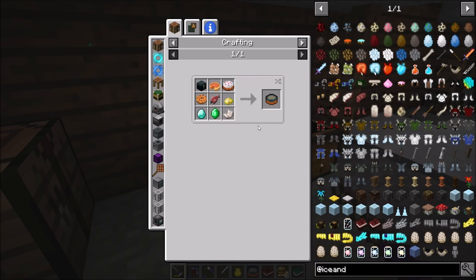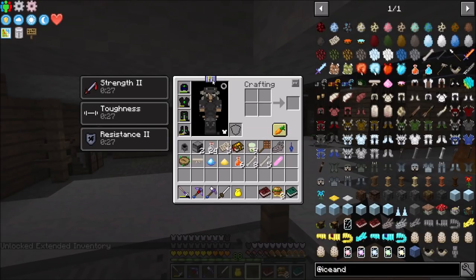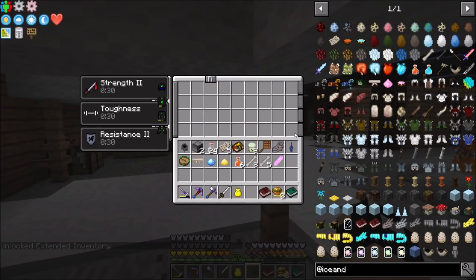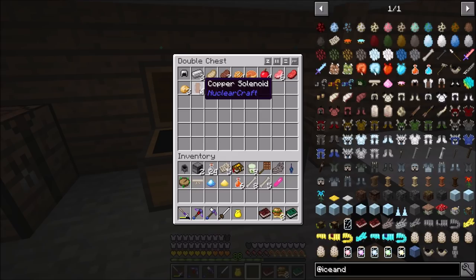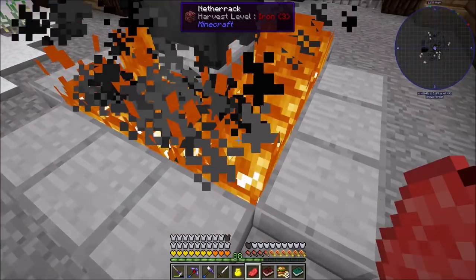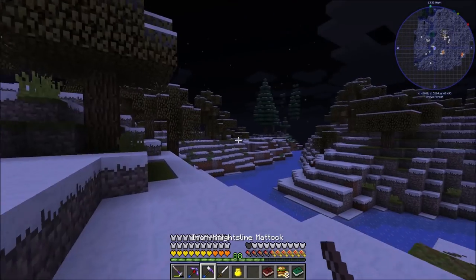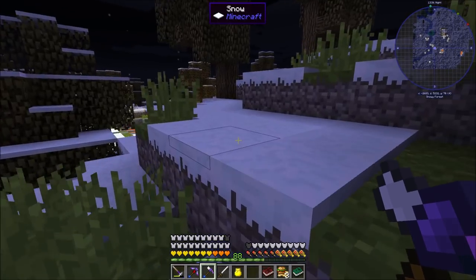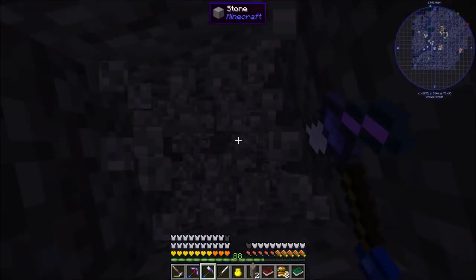Now what we can do is right-click here and look — we have a whole other inventory, with swap armor bars and swap hotbars. That's quite useful. I don't know if I just want to grab all this food. It's possible there could be dragon layers underneath us right now. I think I'm going to head down and see if I can find some, and I'll bring you guys back if I come across any.